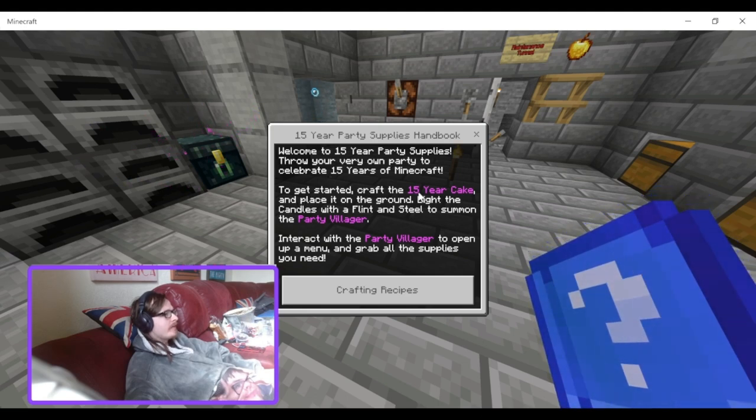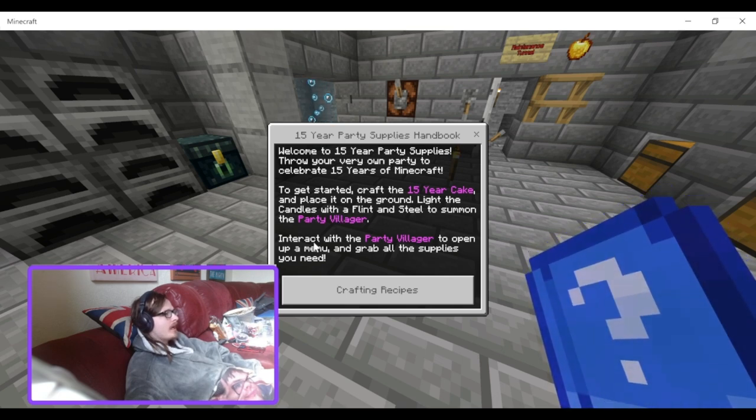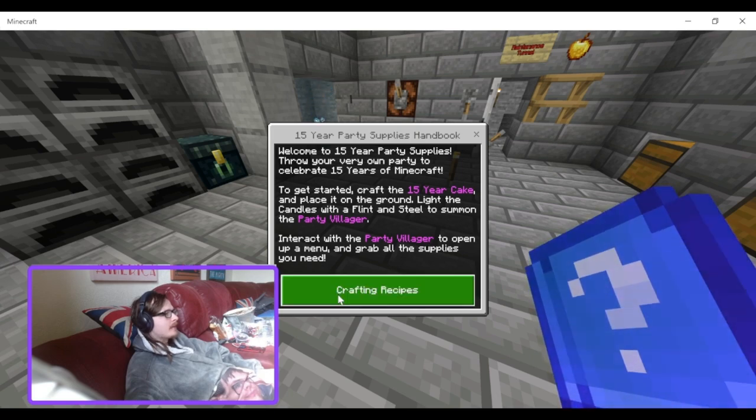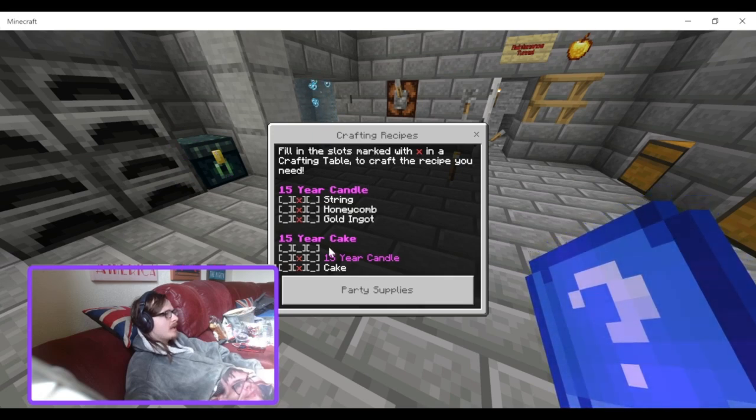To get started, craft the 15-year cake and place it on the ground, then light the candles with the flint and steel to summon the party villager. Interact with the party villager to open up a menu and grab all the supplies. The craft recipes include the 15-year candle and 15-year cake.